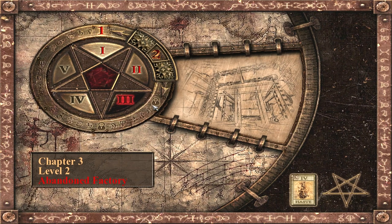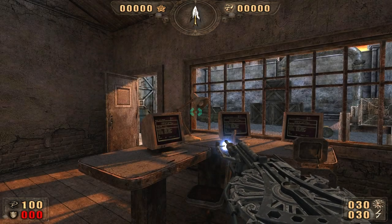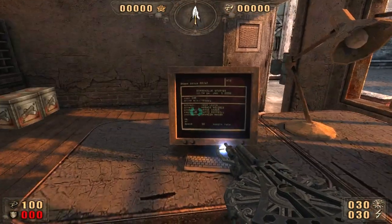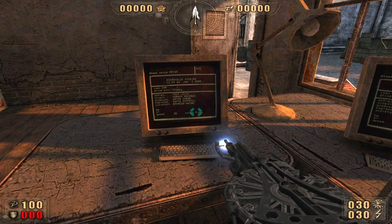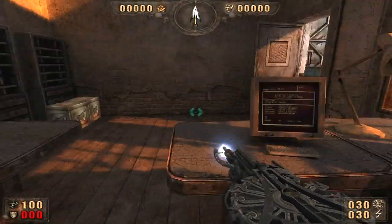Hello everyone, this is Garrett and this is Painkiller. We are going into Chapter 3, Level 2, The Abandoned Factory. We start off in what looks like a server room of some kind. It has some PCs with something running on them — I don't know what it is, but it looks pretty exciting. It runs on every single PC.